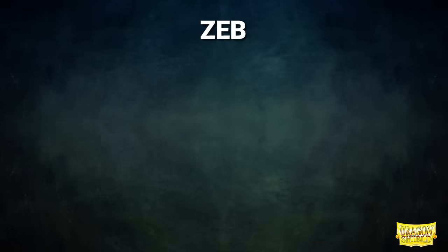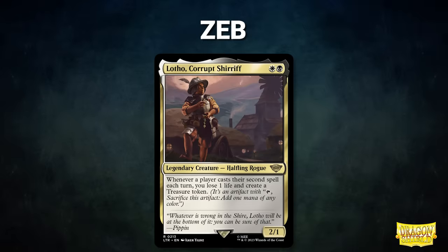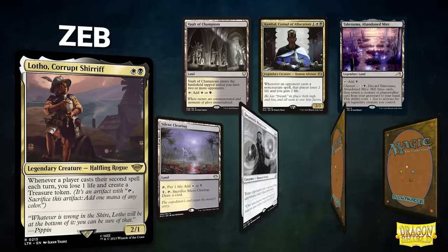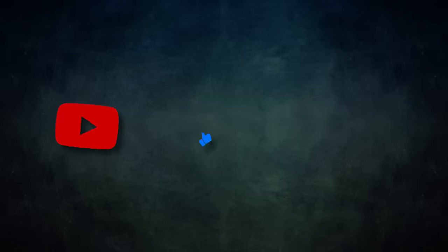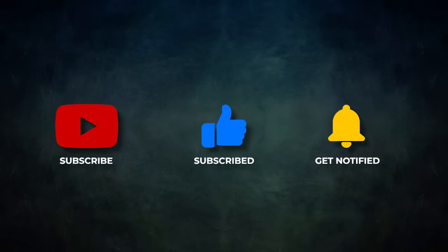Finally, we have Zeb, piloting Lotho, Corrupt Sheriff. This deck seeks to cast its commander, generate lots of mana, and then use it to execute a graveyard-based combo. Zeb's opening hand contains a Vault of Champions, Kambal, Consulate of Allocation, Takenuma, Abandoned Mire, Silent Clearing, and his London Mulligans are Drannath Magistrate, Lion's Eye Diamond, and Aetherflux Cutthroat. Without further ado, let's kick off this game.